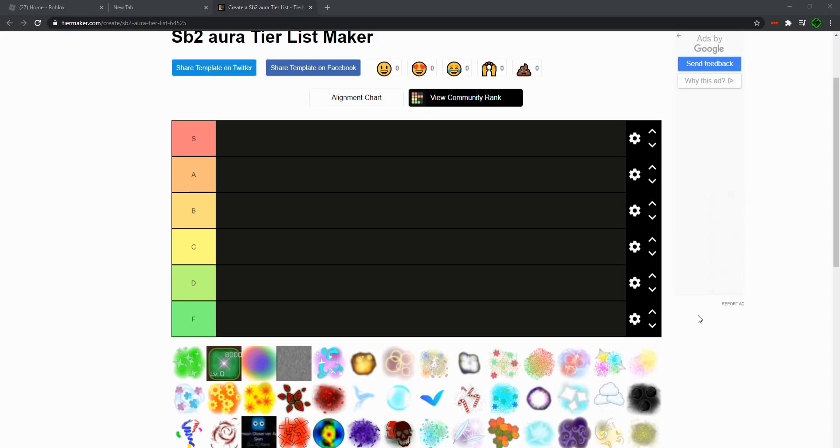Welcome guys, back to another video. Today I'm going to be rating S'mores. As you can see, we have a tier list here, and it goes from F to S. I think you'll understand what this means by the colors — it's pretty simple. F is the worst and S is the best.